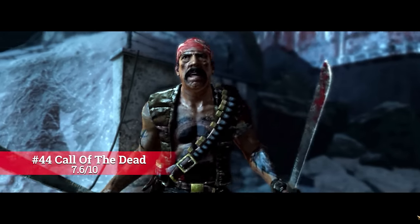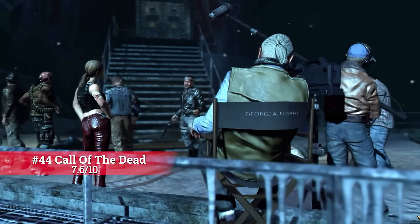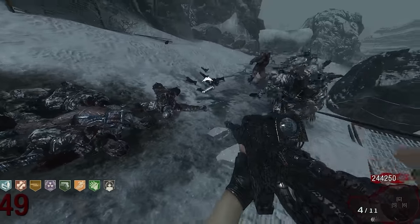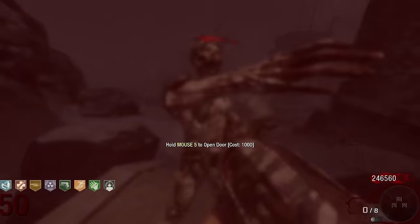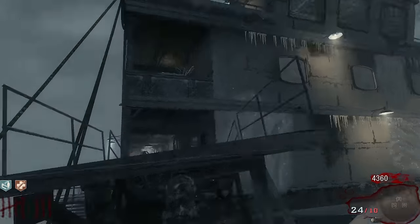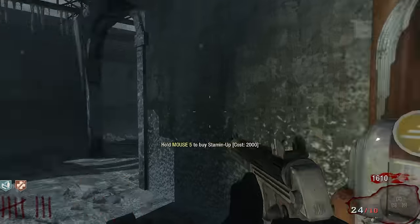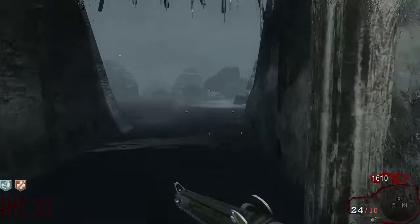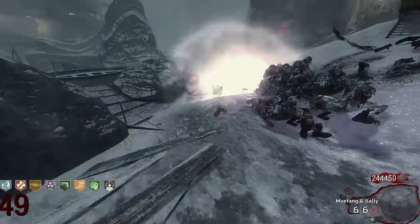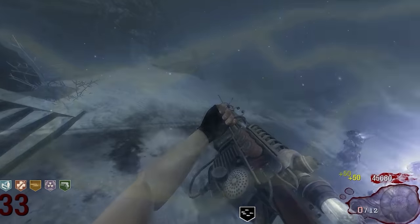There are two Zombies maps I think are overrated. I won't say the other one till later, but yes — I do think Call of the Dead is overrated. Granted, 7.6 is still a strong score and I enjoy the map, especially the Scavenger and even the VR11. The map looks great, and training on the beach is awesome. However, my main issue is it just flows horribly. A map with bad flow I just can't put in the 8s. If the Scavenger did infinite damage it might be there, but because it doesn't, the map becomes unbearable past round 50 with no traps or anything interesting. So, 7.6 — great score, but I think it's overrated.